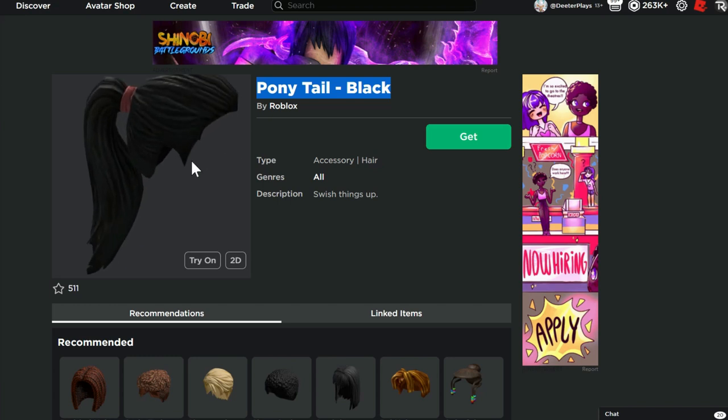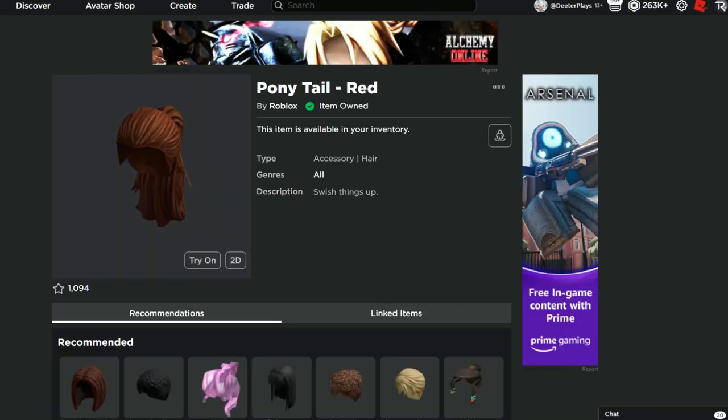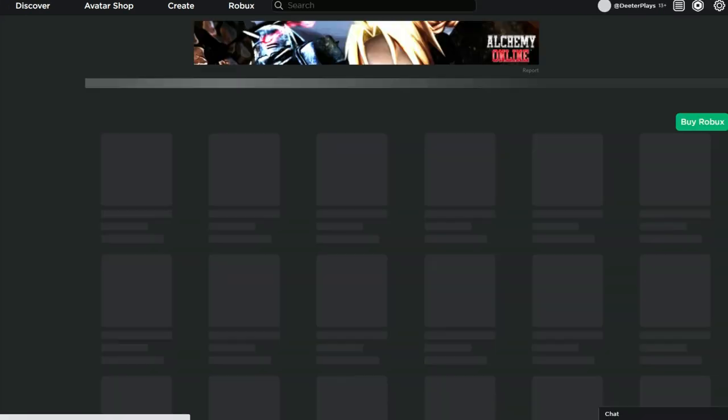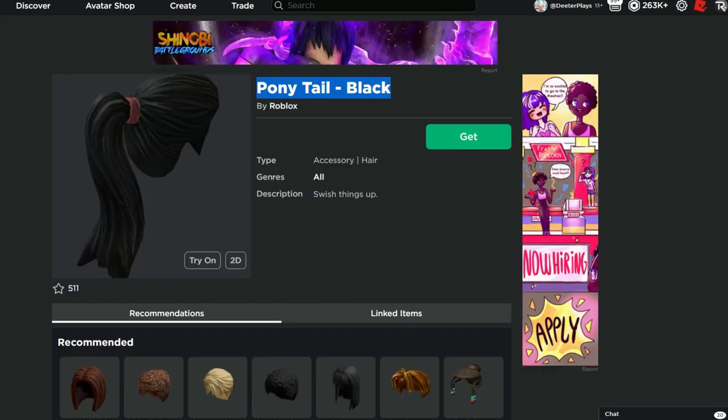This one right here just came out today — the ponytail in black. Yesterday we already got this ponytail in red, that was free, and we were able to go get that one. This is the new one, it is in black. Also, if anything new comes out today I'm just going to attach that here. If anything comes out in the next couple of hours that's free, like hair, I'm just going to put the link to that in the description as well. I will be sure in future videos to let you guys know about that. But go hit the link in the description for this one right here — the ponytail in black.